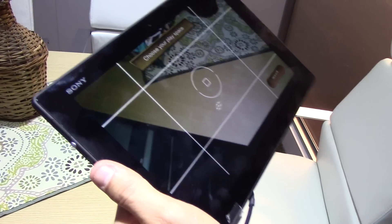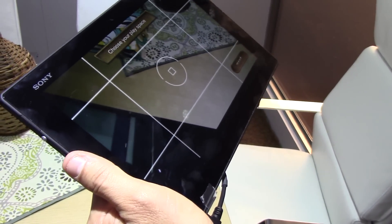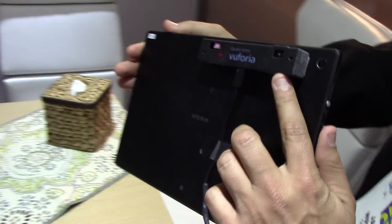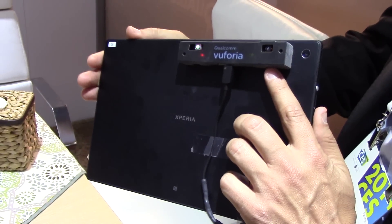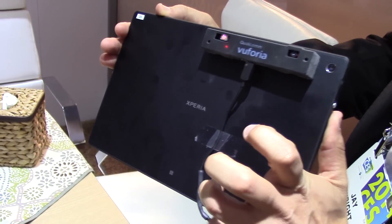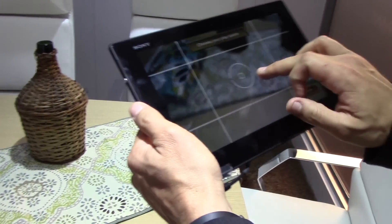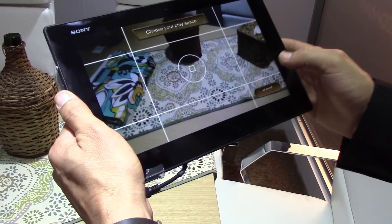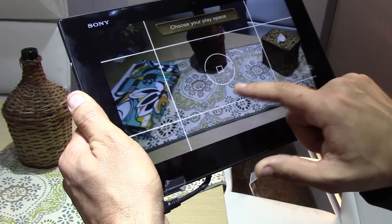Smart Terrain works with a new generation of cameras for mobile devices. On the back here there's an external depth-aware camera sensor attached via USB, and that works with Vuforia Smart Terrain so that we can create a real-time 3D mesh of the environment.